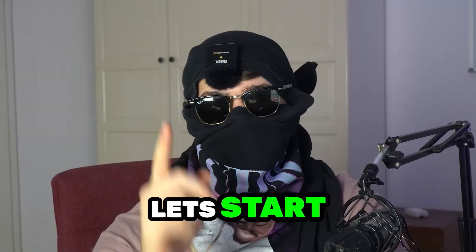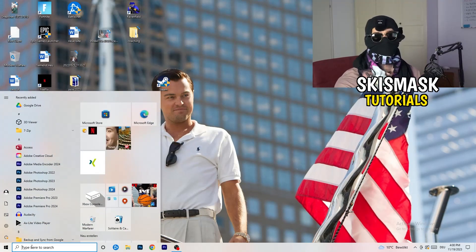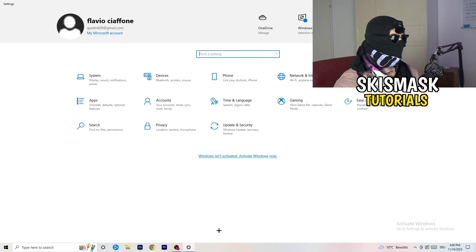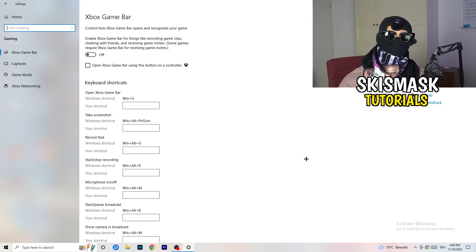The first thing is really simple. Go to the bottom left corner of your screen, right-click, and open Windows Settings — or hit your Windows key and click Settings. Go to Gaming. We're going to Xbox Game Bar and you need to turn this off. It causes a lot of trouble, especially on low-end PCs. You don't want anything running in the background that will affect your performance.